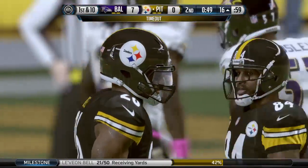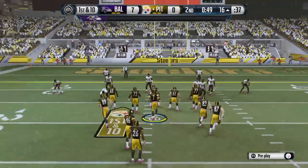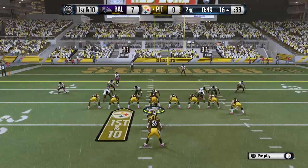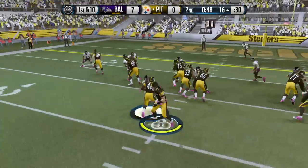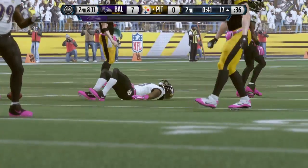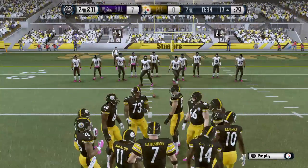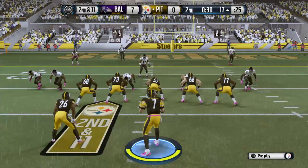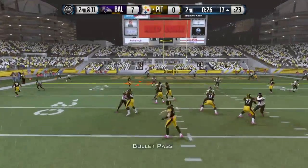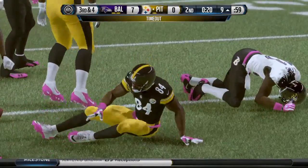The Steelers signal for a timeout — they have two. The Steelers break huddle and show a jumbo look. First down at the 16. Lewis all over the ball carrier. Good job by the defense — they stopped the first down play. Breaking huddle and coming to the line at the 17-yard line. Roethlisberger takes the snap from the gun — the reception by Antonio Brown. Steelers had a nice play designed; it pulled the defense and they get the pass completion for a nice pickup.